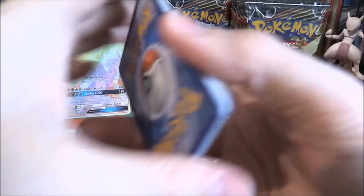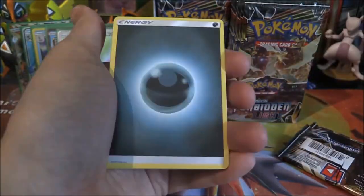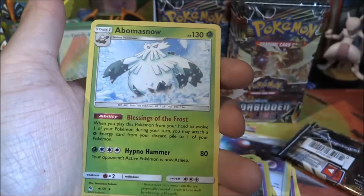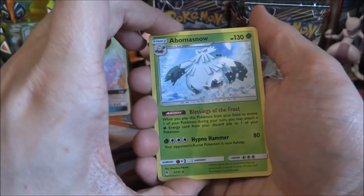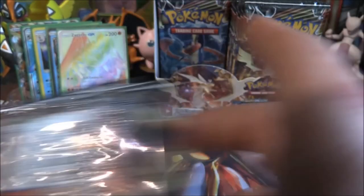Ultra Necrozma pack — maybe a holo in this one. Dark Energy, Poiple, Mesprit, Ultraspace, Furfrou, Skiddo, Gumi, Fennekin, Inkay, reverse Binnacle — and an Abomasnow. Not a holo, but an alternative type for Abomasnow there. I love how it's still called Blessings of the Frost — not like Blessings of the Grass or something.